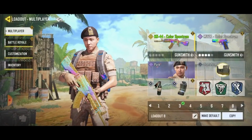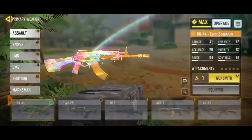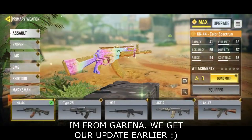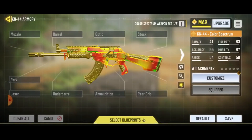The KN-44. You are able to choose five attachments in total. From what I've experienced in the last one day of playing around with gunsmith, gunsmith is all about making trade-offs. You are pretty much choosing trade-offs between damage range, ADS speed, movement speed, and recoil.